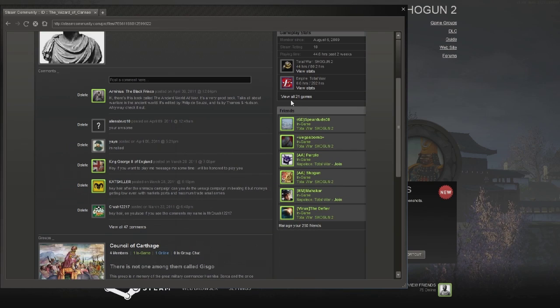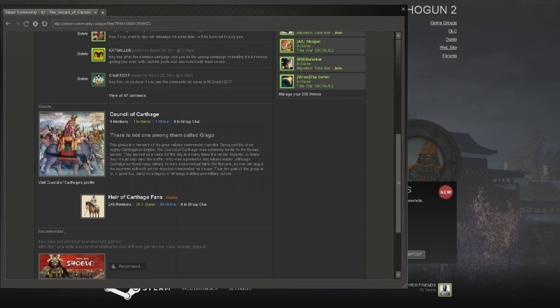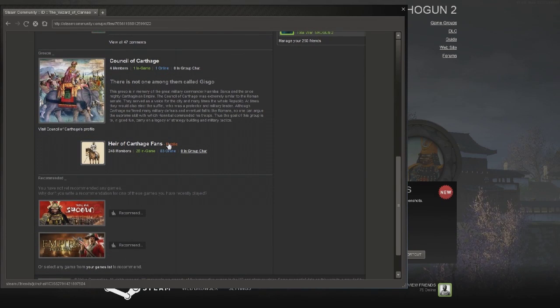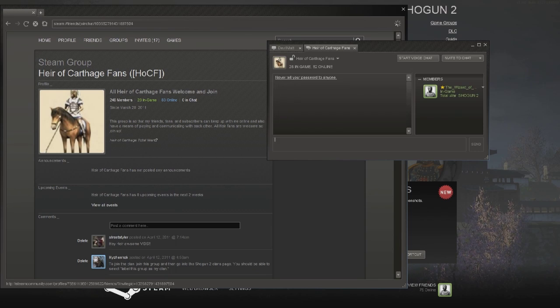So this is my profile. It's got a little bit of information about me. This was actually more of a clan-type group that I'd started — the Council of Carthage. It is not active right now, so don't worry about joining it. Some people have asked how to get in — it's not active; I was going to do something with it but I don't have the time. But if you scroll down further right here, you've got 'Arif of Carthage Fans.' This is a public group. You can join it simply by clicking on it, and it should give you an option to join. There's a chat room and everything if people want to enter and chat with other Arif of Carthage fans or chat with me.